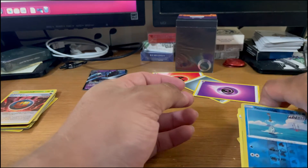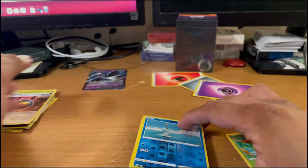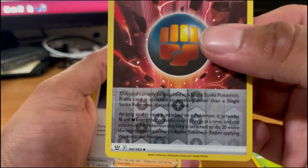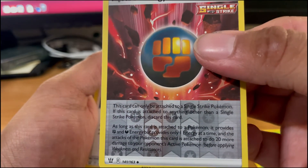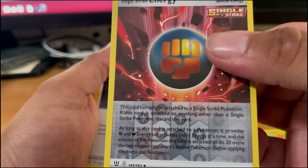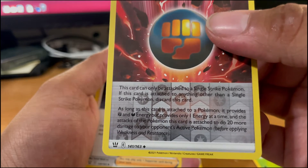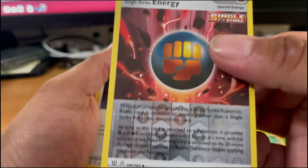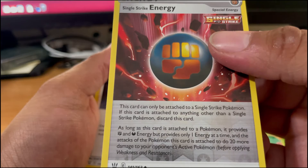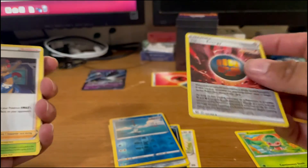So we got the reverse Remoraid — Rapid Strike, yep, that looks cool. We got the Single Strike Energy — the fighting energy. Let's see if I can read it: 'This card can only be attached to a Single Strike Pokémon. If this card is attached to anything other than a Single Strike Pokémon, discard this card. As long as this card is attached to the Pokémon, it provides fighting and dark, but provides only one energy at a time, and the attacks of the Pokémon attached do 20.' So yeah, okay, that's cool.